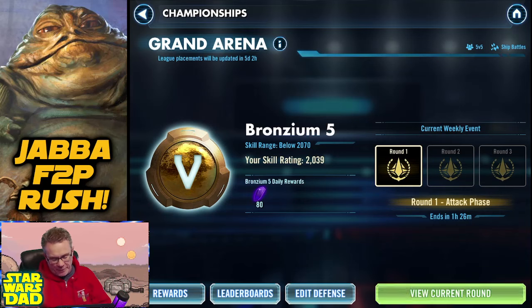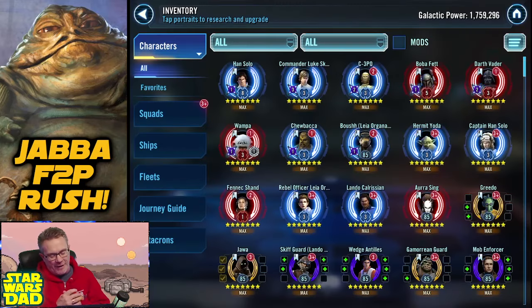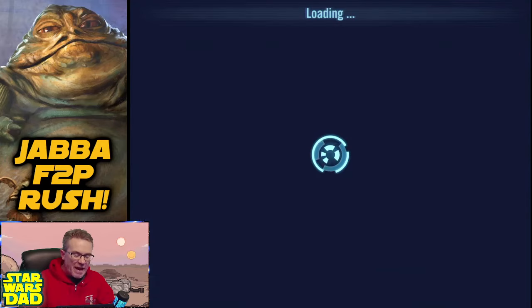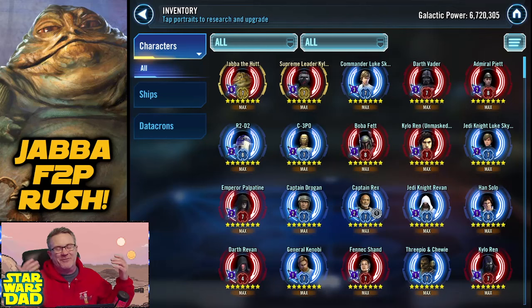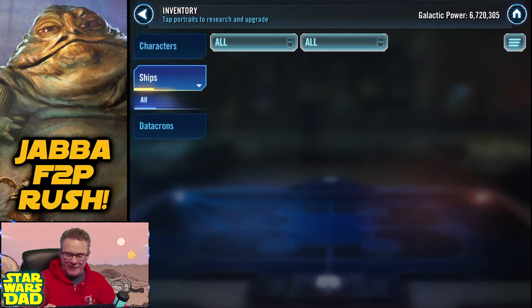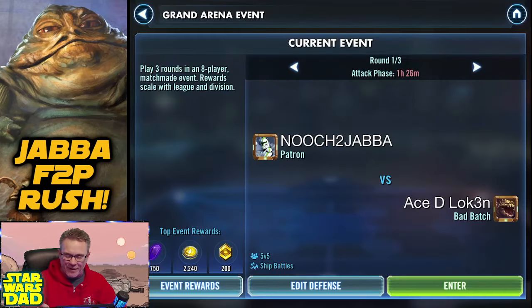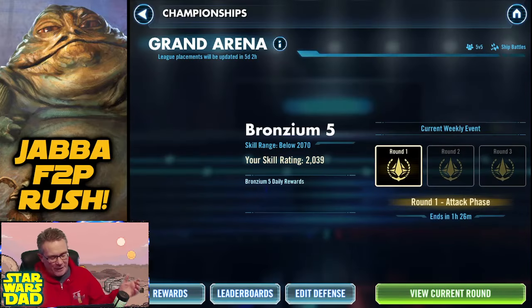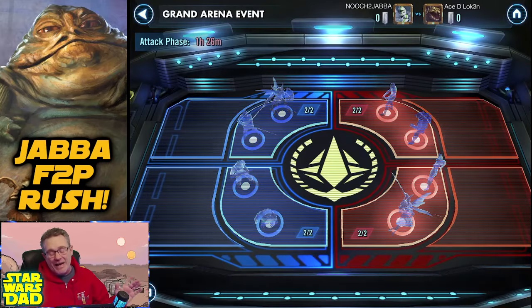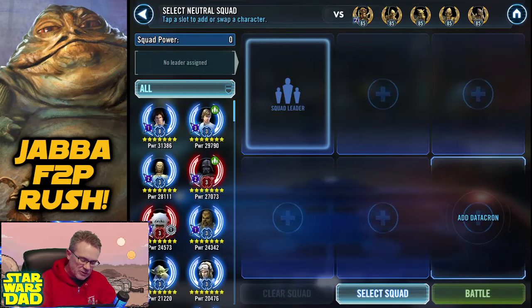Alright folks, it's time for our first round of Grand Arena. You know the situation — you get to go in and get punched around. If the guy puts a bad defense out, you might have a chance. Otherwise you're taking one right smack dab in the face. Jabba and Kylo — 6.7 million. I'm going to assume he's not playing. I've only got an hour and 27 minutes left in Grand Arena. He's not going to play — he put out some scrub defense just to help us out. Let's go take advantage of that.